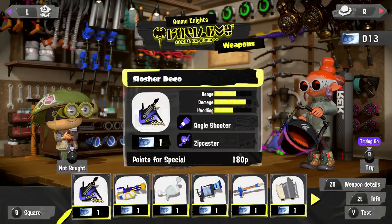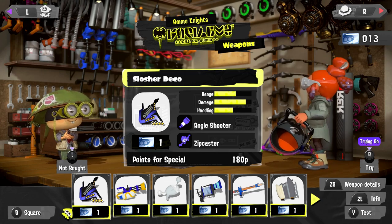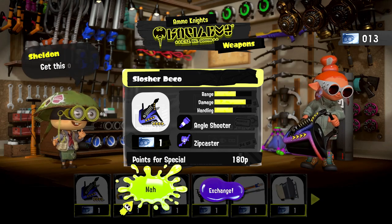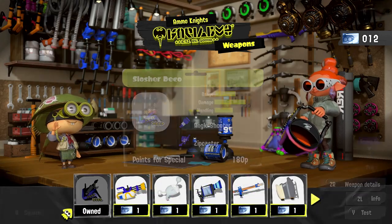So the Slosher Deco is a mid-range, high damage, and mid-handling weapon. Overall it's really good stats, and we have the Angloshooter and the Zivcaster as our special side things here — big fan of both of those. So we'll exchange a ticket for this one and check it out in the practice lobby.